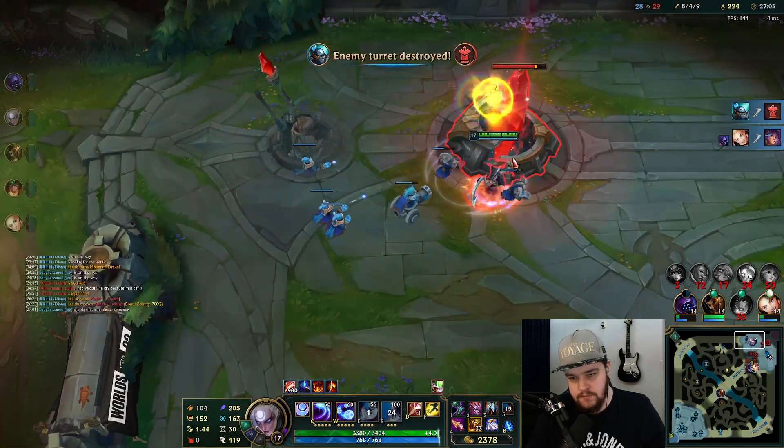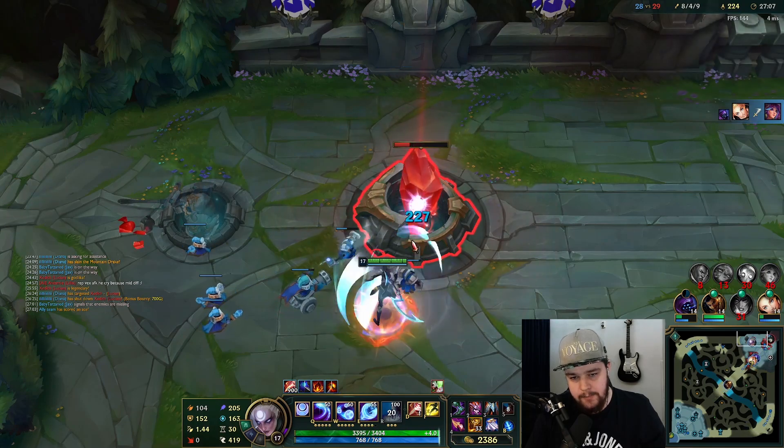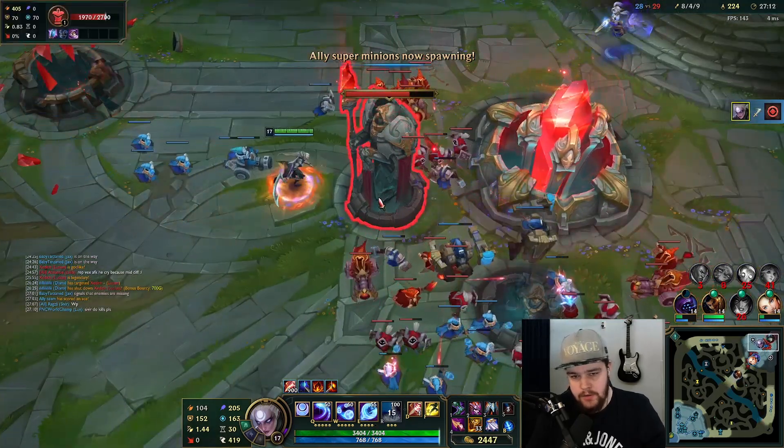With inhibitors you have to stand inside of them — if you don't stand inside the inhibitor the passive doesn't proc. As you can see, I don't do 600 damage, I do 200 if I stand too far away.